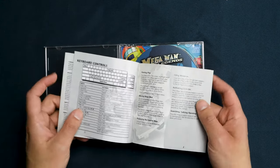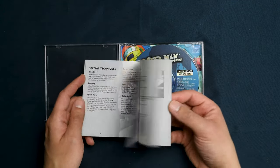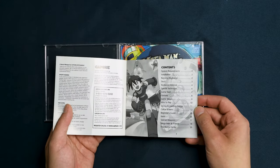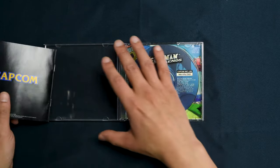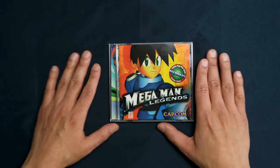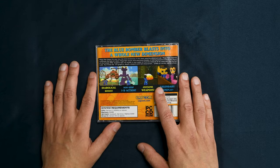It comes with a manual at least, which shows that this is for Windows and uses a keyboard. It's mostly black and white but has some color images to it. Interestingly, Mega Man Legends 2 was never released on PC. This is the only Mega Man Legends game that, as far as I know, came out on PC.